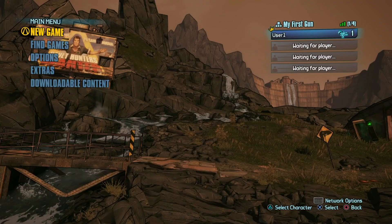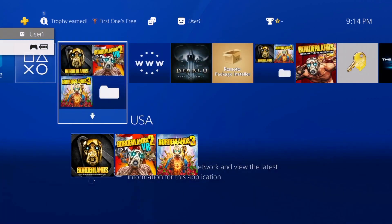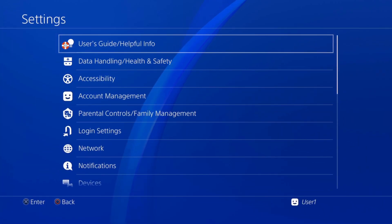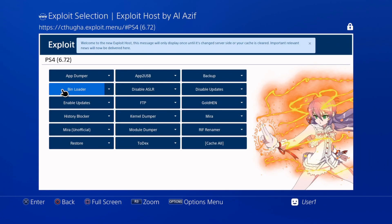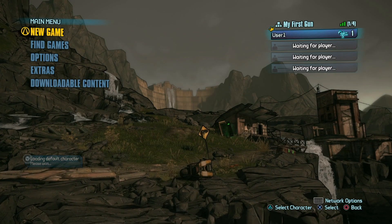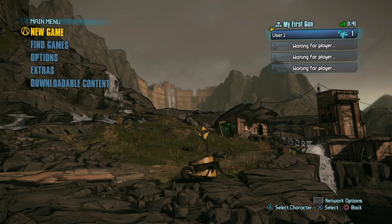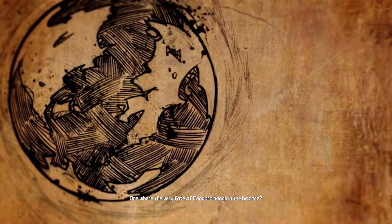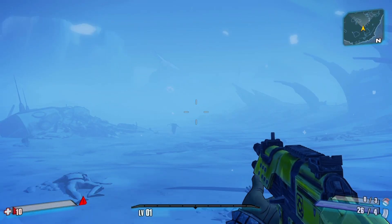We're going to start with Borderlands 2 because it is just a tad bit easier than the Pre-Sequel. Once your game is booted, go ahead and open your exploit menu. For this I'll be using the user's guide from Alazif — start the bin loader. If you want, you can use GoldHEN. Send the payload to your PS4. We will be using a brand new profile and a brand new character save for this.